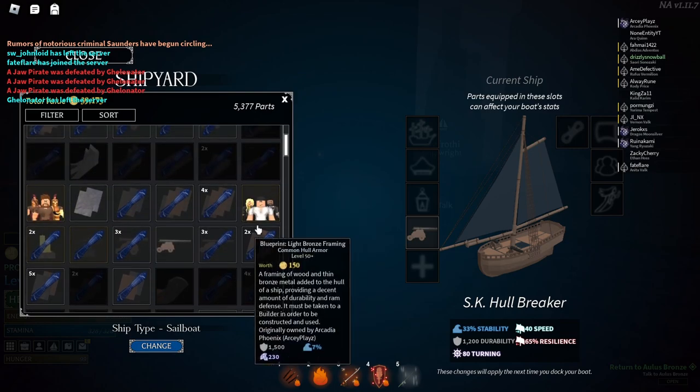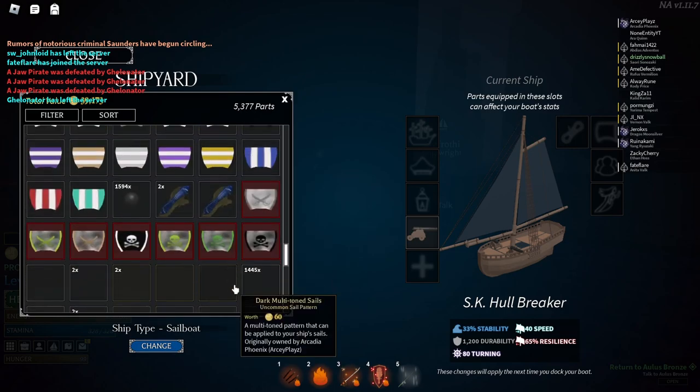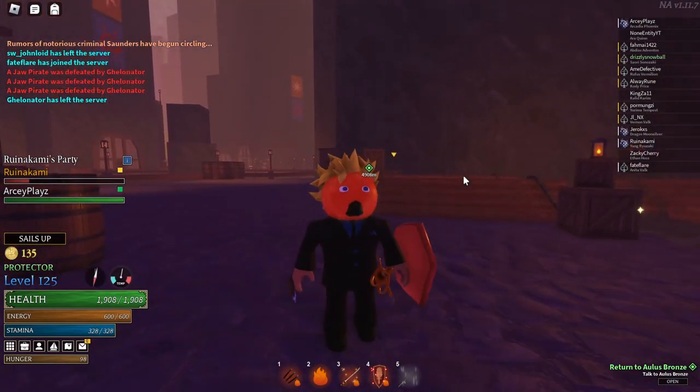You can also place your lantern, and that will apply light to your ship. What about the other slots? These are all other slots you can use, but what do you put in them? Those parts are where your blueprints come into play.